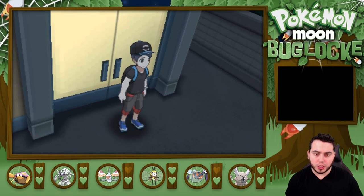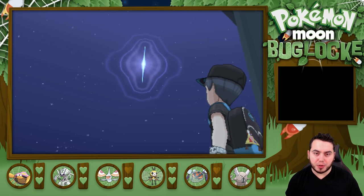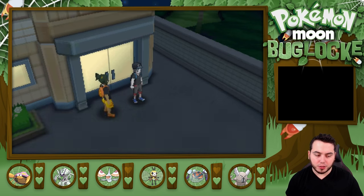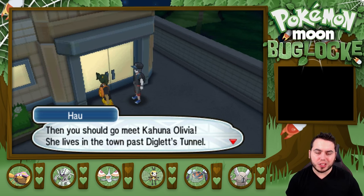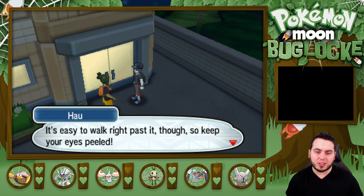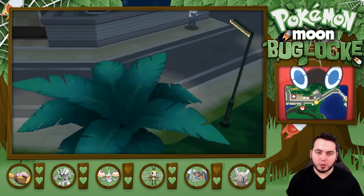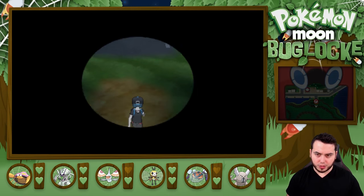Uh-oh, there's a cutscene. What am I looking at? Tell me I'm about to see an Ultra Beast pop out. What was that just now? It looked like a crack in the sky — that's a little scary. Kukui appears and says: so you made it through all three trial captains? Then you should go meet Kahuna Olivia. She lives in the town past Diglett's Tunnel. Diglett's Tunnel is kind of near the PMC, easy to walk past, so just keep your eyes peeled. Now it's Malasada time for me.